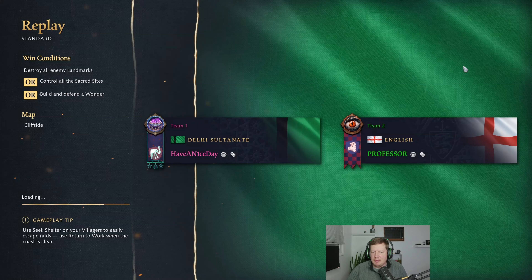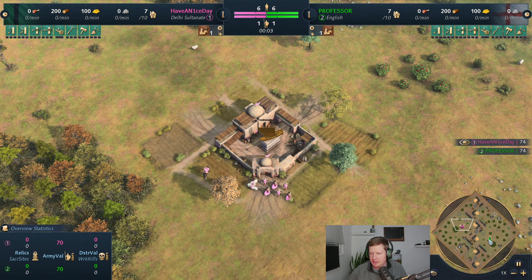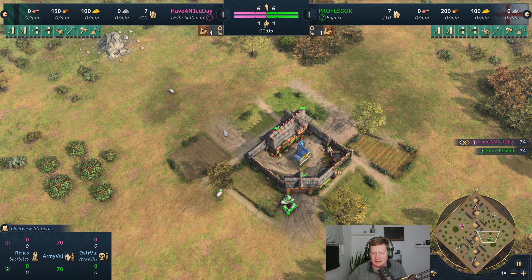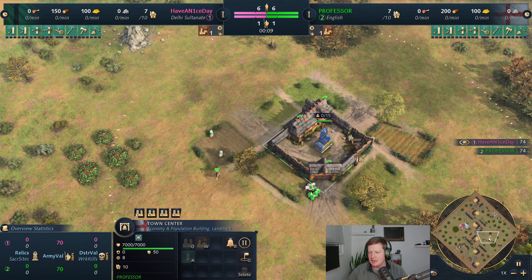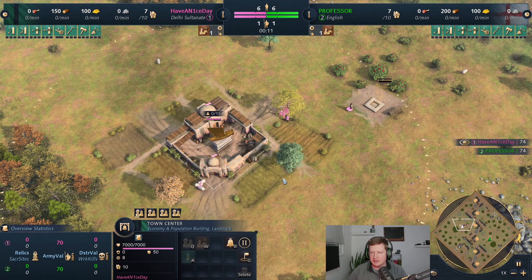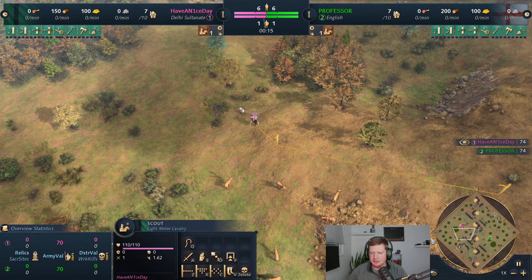What's up guys, welcome back to another replay review. This is a game of myself as the Delhi versus my opponent over here on the southeast corner of the map. This is the professor as the English, and English have been a fun one recently. What are people going with? The 2TC?